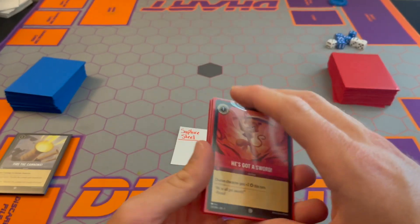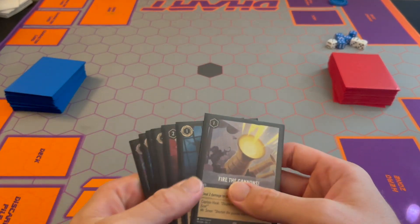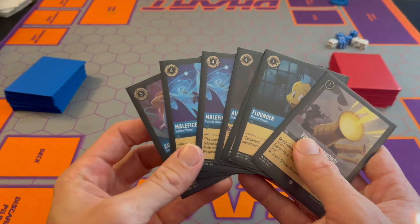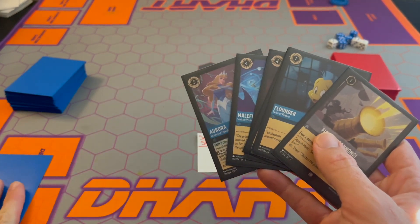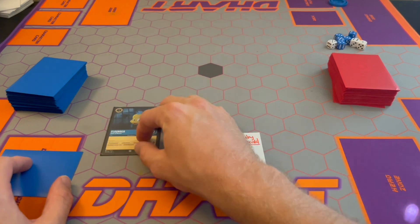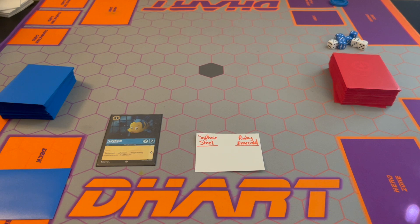First turn, you don't draw a card. We are going to ink one of the Maleficents because we have two. I like her because she has two lore, but we need one for ink. Get that down, turn it for Flounder, and he's on the board — he's drying.